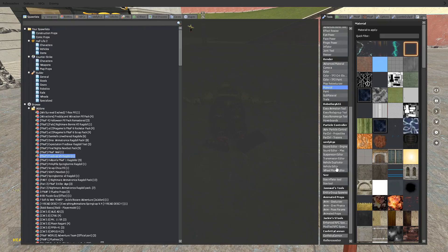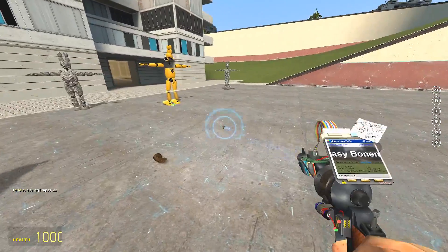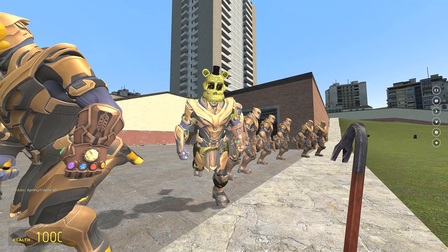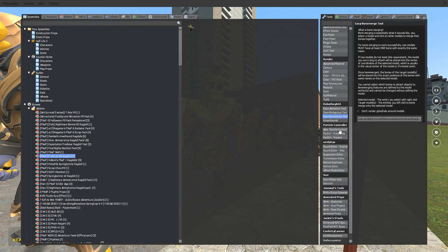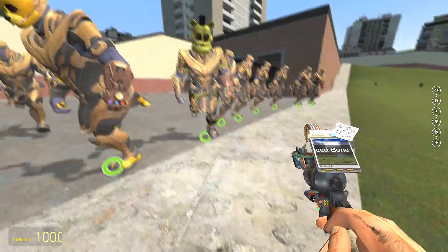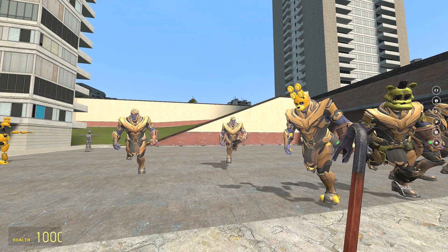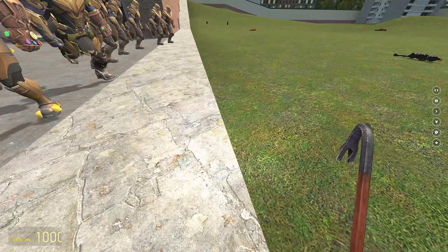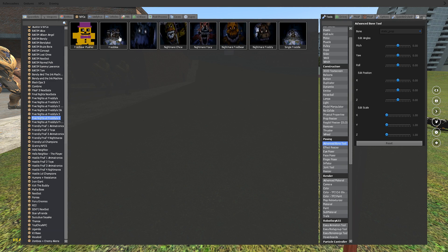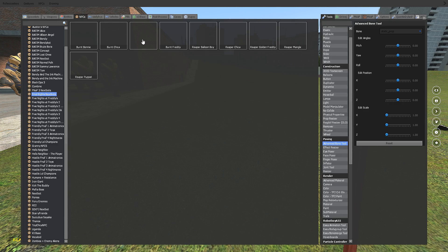Let's try — I guess we'll try all the ragdolls that Tara uploaded so far this year, maybe a little bit in December as well. Let's see bone merge — hopefully all of these work. Spring Trappos — this one works a little bit, but his jaw is broken. I don't know if he has a bone structure for it — I might have to see in the advanced bone tool. Oof — big oof on that.